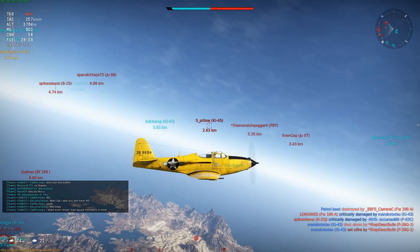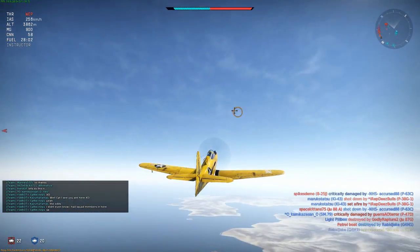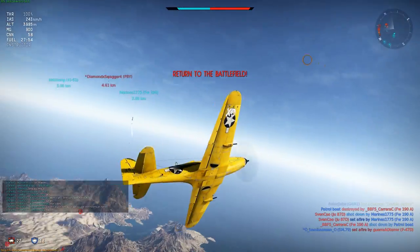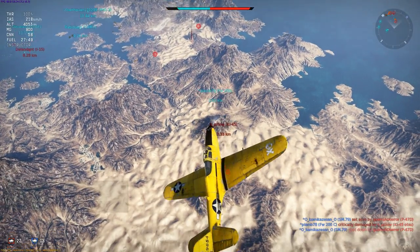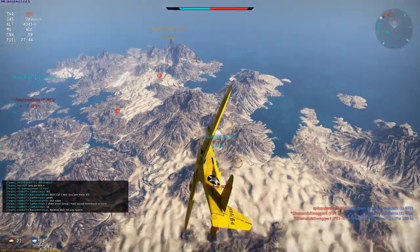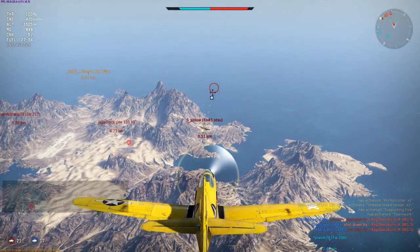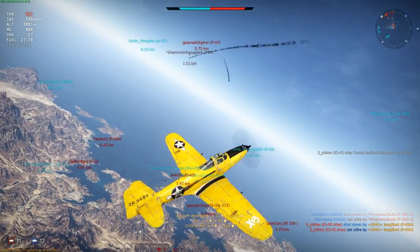I'm particularly interested in a Ki-45 who's been above me and is now approaching, no longer climbing — indeed he went into a dive to attack someone. I turn toward him as he zoom climbs. He's flying away from me, almost certainly doesn't know I'm here. Hitting WEP to close the distance rapidly, then releasing it, I zoom in and place a carefully sniped shot which takes him out. If I'd missed, I'd maybe fire one more snipe before getting to point blank range and letting loose with a longer volley.